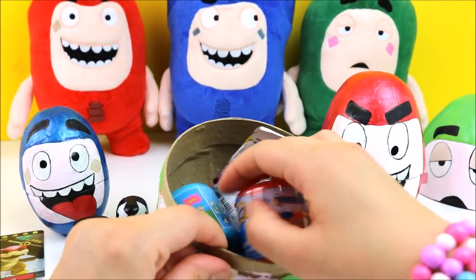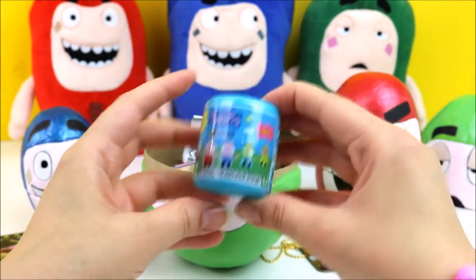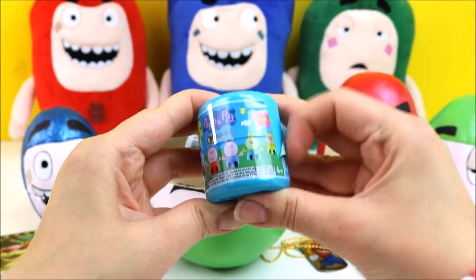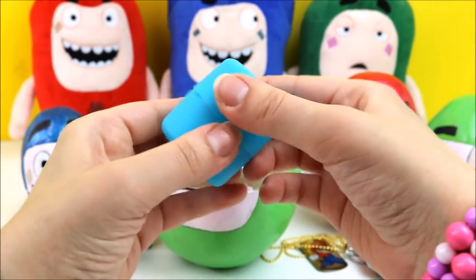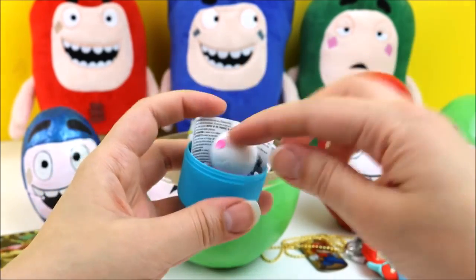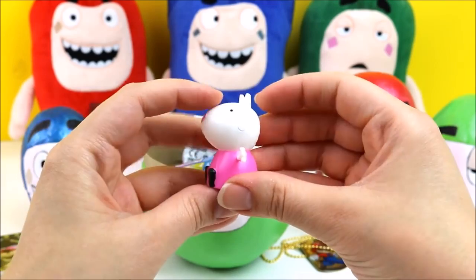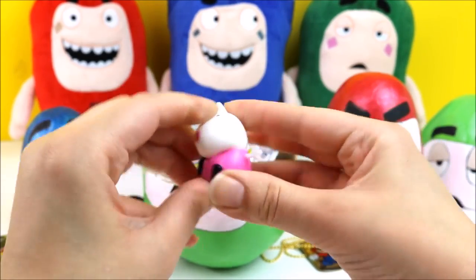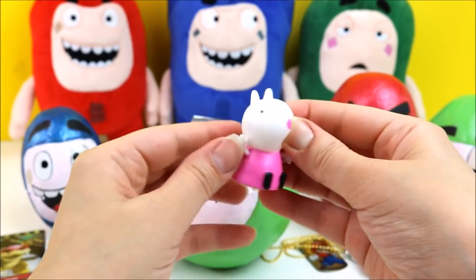Let's see what's next — I think I'm gonna have a Mashems next! So let's open up these Peppa Pig ones! We got Susie Sheep and she looks extra squishy and stretchy! Her arm nearly came off!